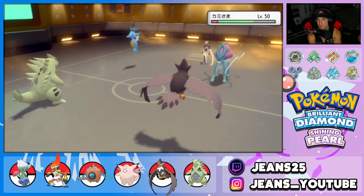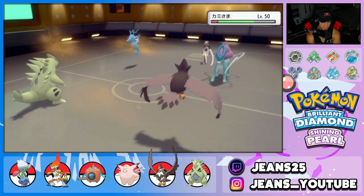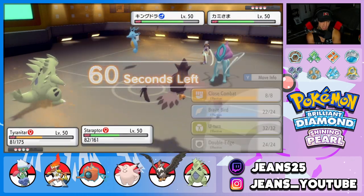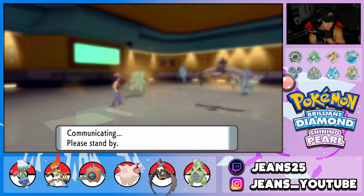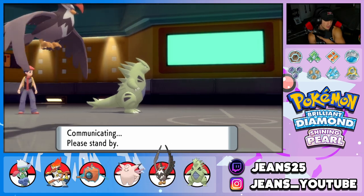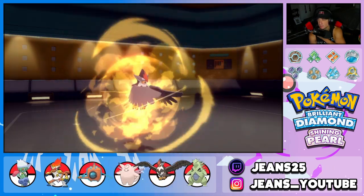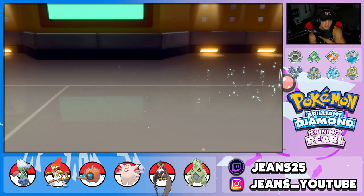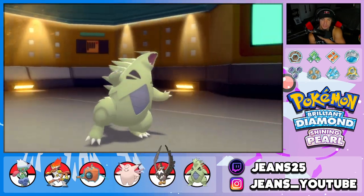I drop a Rock Slide going after Kingdra. He doesn't swap — big. Staraptor gets a big KO on Kingdra. T-Tar outspeeds now with Dragon Dance. That's huge. I'm hoping for a flinch from Rock Slide — T-Tar is plus one on attack too, and that's big time damage. He flinched me with Bite earlier, let's get our revenge! Take out Staraptor please — I want my T-Tar. Done. Not too bad — he has Kyogre but I think T-Tar might outspeed at plus one.